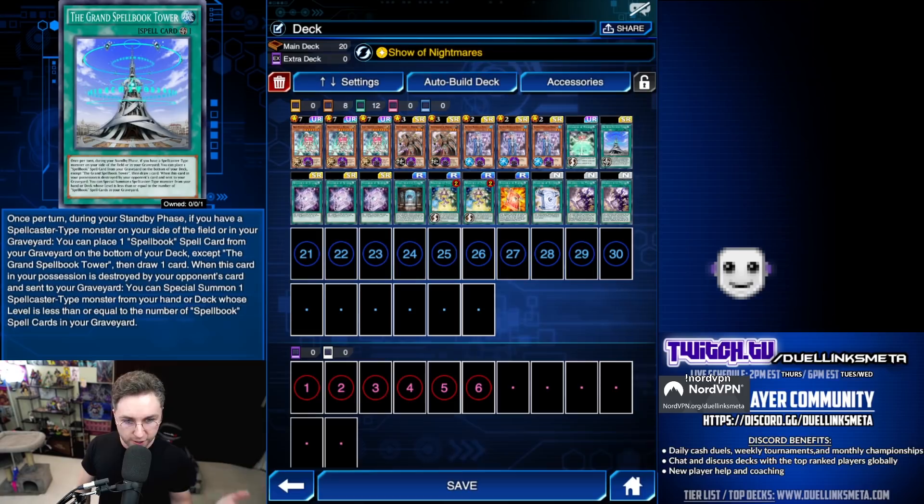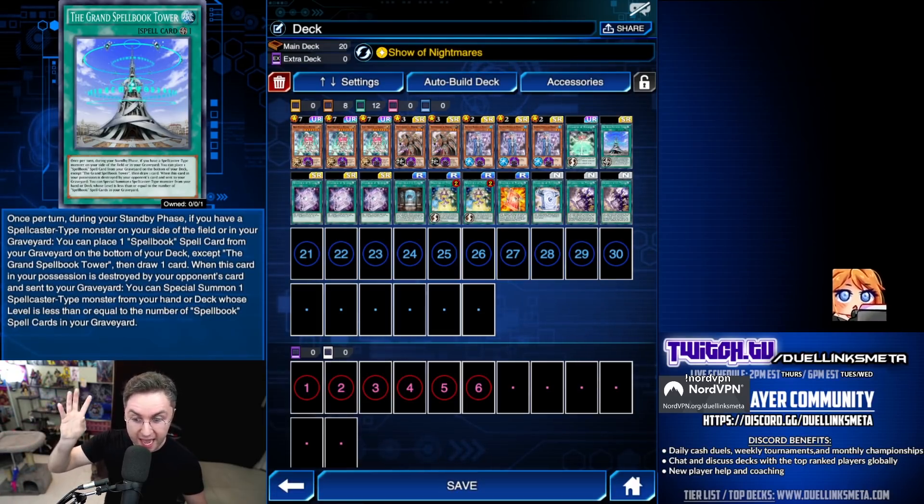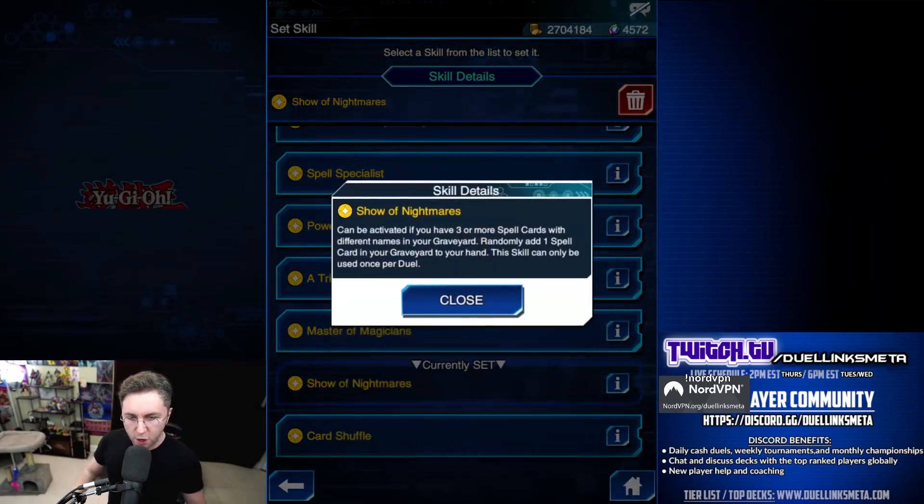The Tower will essentially make it so during your standby phase you draw two cards a turn. You recycle your Spellbooks from the graveyard, put them back in your deck, and draw an additional card. Setting this up early with Spellbook of Fate is incredible. You do need a Spellcaster on the field and/or in the graveyard — it doesn't even have to be a Spellbook monster.